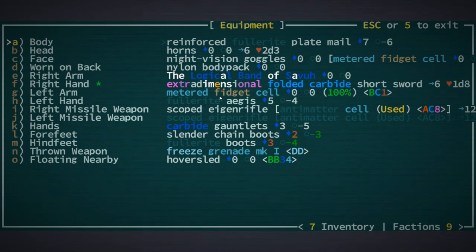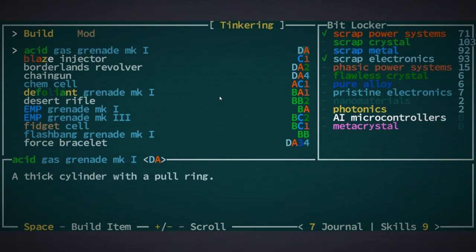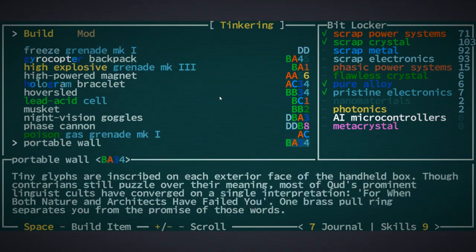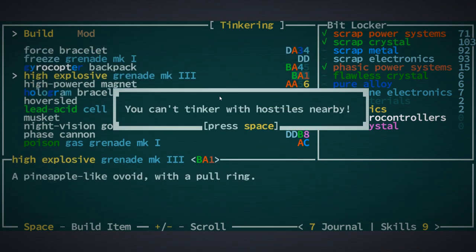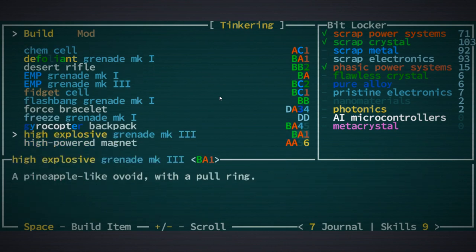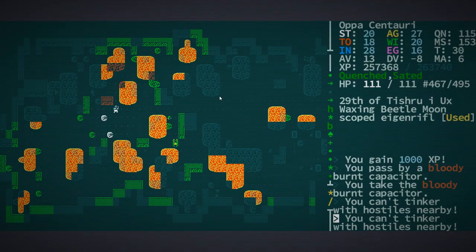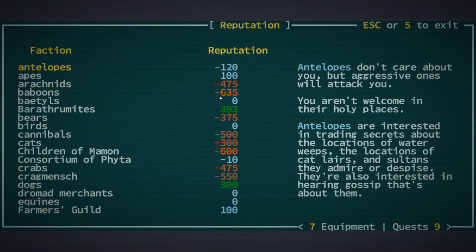Let's see - I could throw a grenade or place one down as a bomb. I think what we want to do is high explosive. Let's do a mark three explosive - maybe we need to be further though. For tinkering we could do an acid grenade, that might work. Okay it wants us further away. Yep, high explosive - let's see where our grenades are.